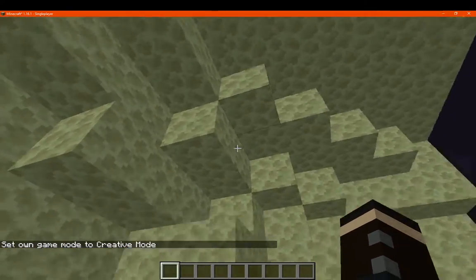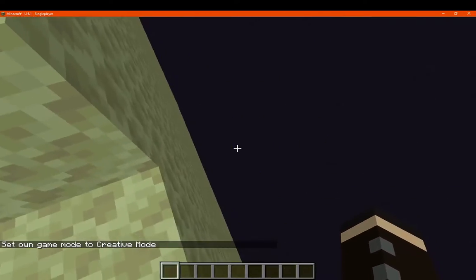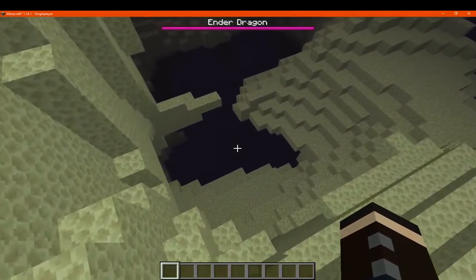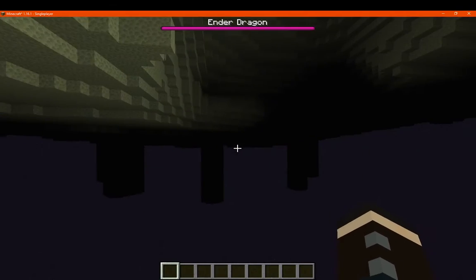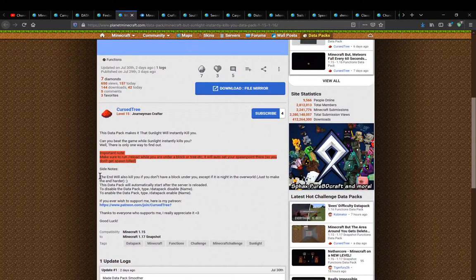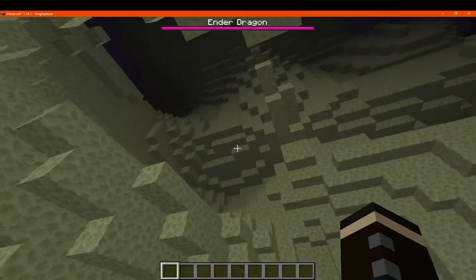Any dimension's sky — even modded ones — will count, because it's just detecting a sky. There's also the consideration of if there's no block above you. The end will kill you if you don't have a block under you, except if it is night in the overworld. Since I'm flying in creative, that doesn't seem to be changing things as much.